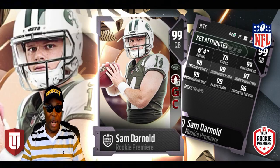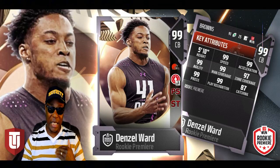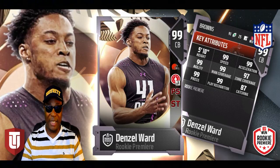We got Denzel Ward — a 99-rated cornerback, 5'10". Speed 99, acceleration 99, agility 99, man coverage 99, zone coverage 97, play recognition 99. I always say don't even throw to his side when you're playing MUT. Denzel Ward of the Cleveland Browns — don't touch it, we're playing MUT this year!